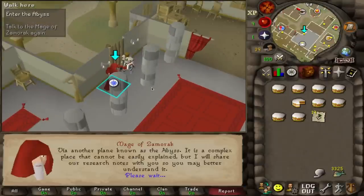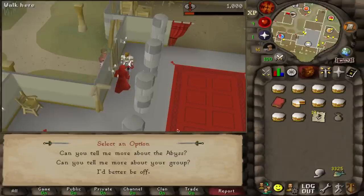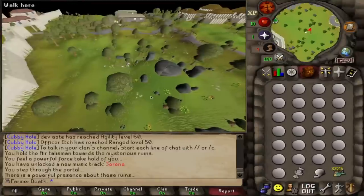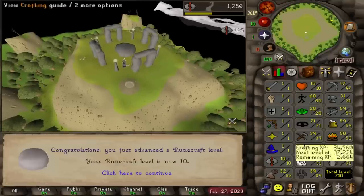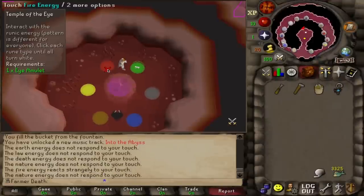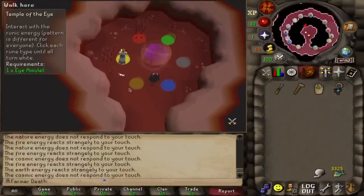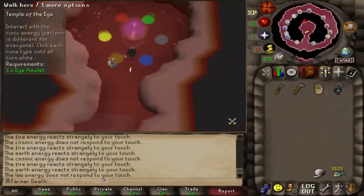The first thing we're going to do is complete the Into the Abyss mini quest, which gives you 9 Runecrafting off the bat — really nice, as you don't have to do any manual runecrafting. It drops you off one level short of starting the Temple of the Eye quest, which unlocks the Guardians of the Rift minigame for the Ring of the Elements, but I was able to quickly get level 10 just by crafting a few air runes south of Falador. With 10 Runecrafting, I then completed the Temple of the Eye quest — really straightforward and easy on a level 3. Contrary to popular belief, there's a free teleport to the inner ring for the quest, so you don't need to survive the outer ring creatures.